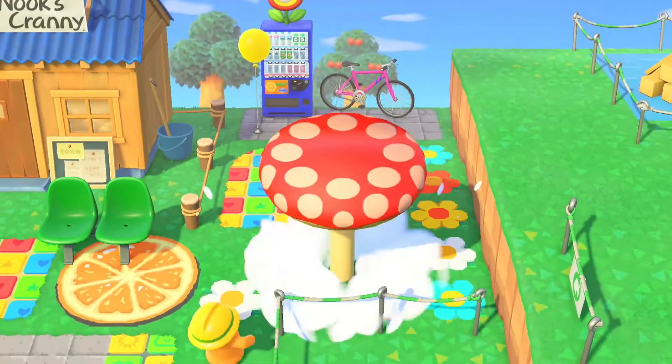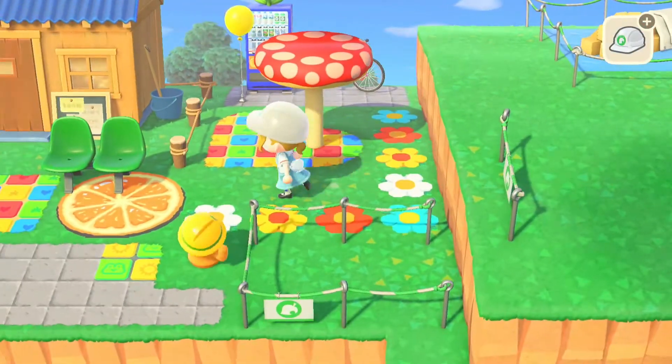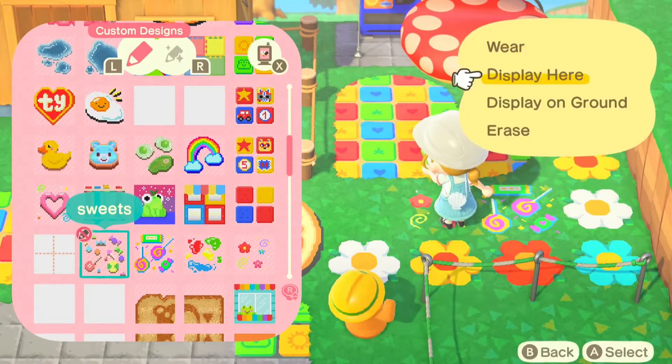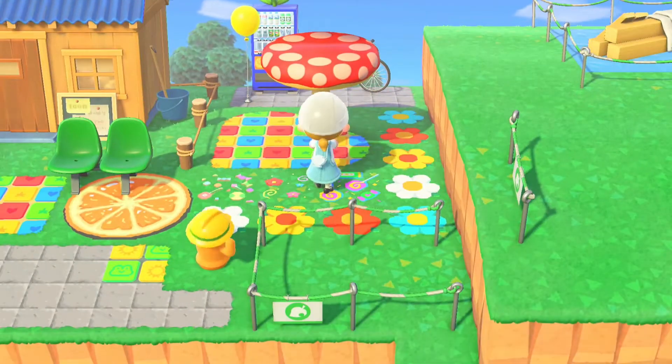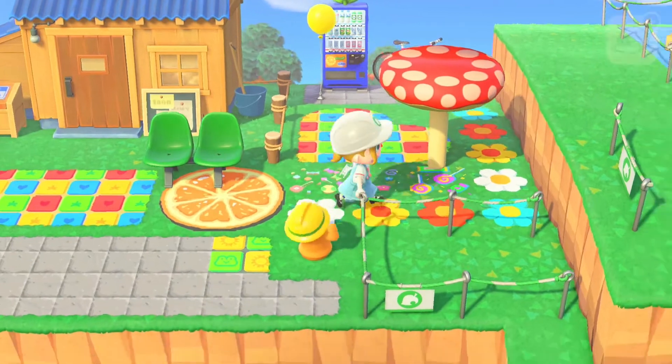The next furniture piece I decided to place was this large mushroom. I felt like this would be good because as you climb this incline I didn't want it to suddenly feel like you were looking down on the area, so I wanted to still include some tall furniture pieces so that you would have something to look at as you climbed up.